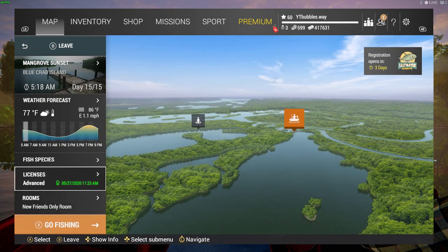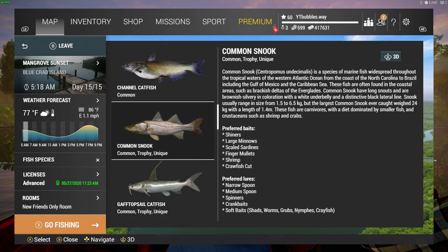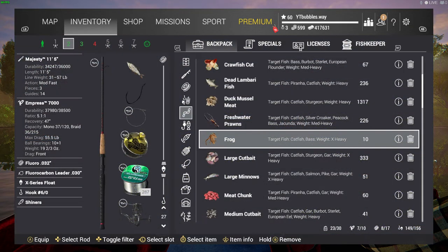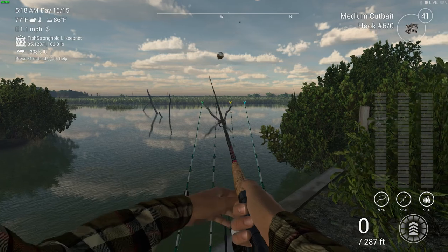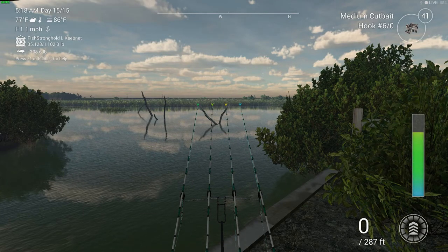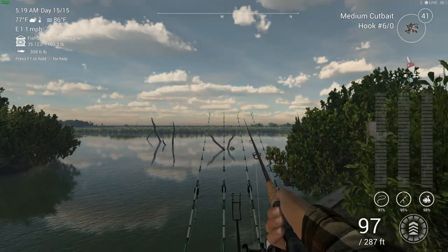One good tip: you can always go to Fish Species, scroll down, and see what bait they prefer. I know snook like shiners because I catch a lot of them when I'm catching massive tarpon. For long nose gar, as you can see, it's medium cut bait, large cut bait, large minnows, shiners, and small minnows — so you can catch them on a lot of different things. I could put on large cut bait just to try and get the unique, but for now I'm going to use medium cut bait.